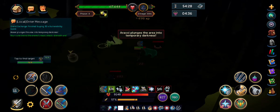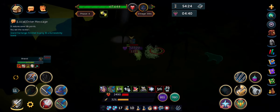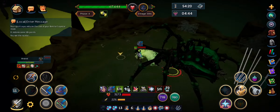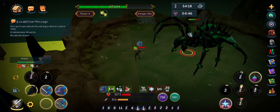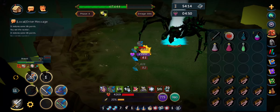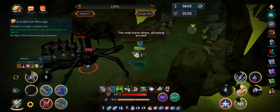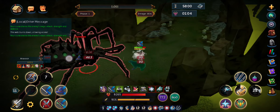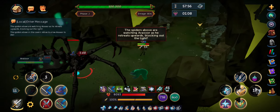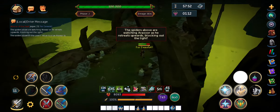Otherwise on mobile, what's exceptionally difficult is paying attention to when and where the minions spawn, and namely where the mirror-backed spiders spawn. On PC or desktop, you can right-click and see easily through Araxor and spot the minions more easily. But on mobile it's a little bit more difficult - you have to long-tap in order to do the right-click, and it becomes harder to stop yourself from attacking Araxor once the mirror-backed spider pops up, and just to find the mirror-backed spider in the first place.